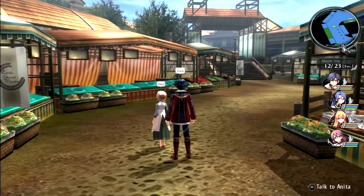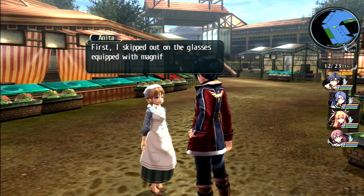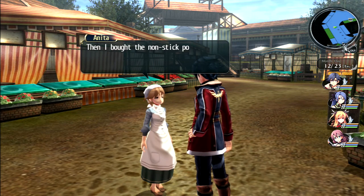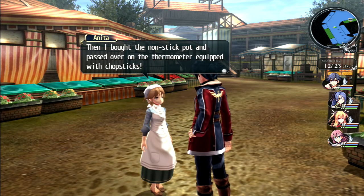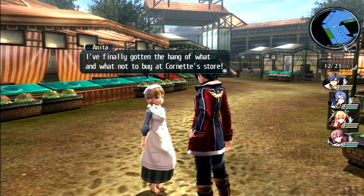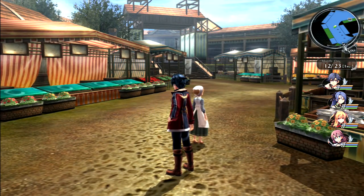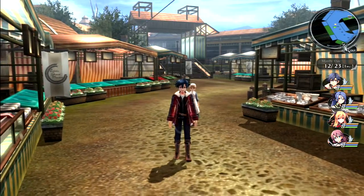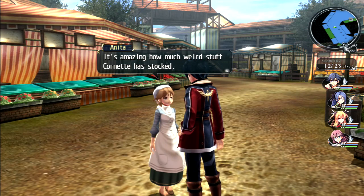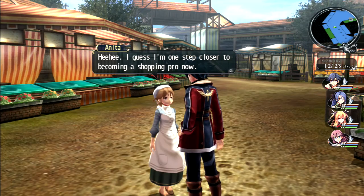Little girl Anita says she thinks she managed to spend her money smartly today - she skipped the magnifying lens glasses and bought the shampoo set instead, then bought the non-stick pot and passed over the thermometer-equipped chopsticks. She thinks she's finally got the hang of what to and not to buy at Cornet's store. The player remarks she probably shouldn't be buying anything from that store at all.